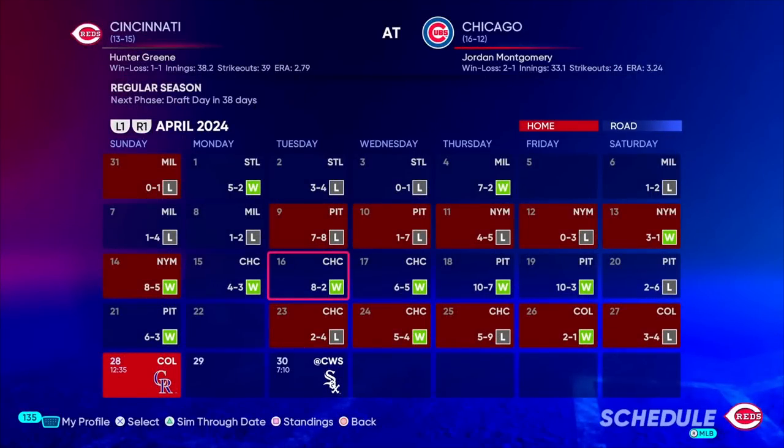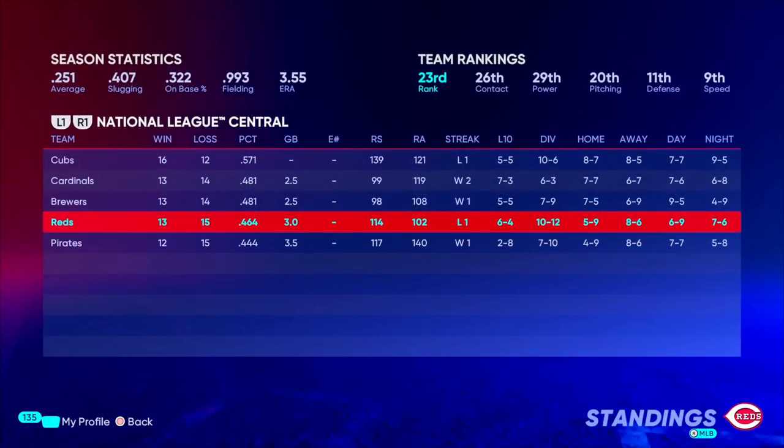We are now here in late April on the season, and the Reds have gotten off to a bit of a slow start, but they are starting to turn things around, going 6-4 in their last 10. They're scoring more runs than they're giving up, which is a positive sign and makes me think we might be on the right track with this roster.